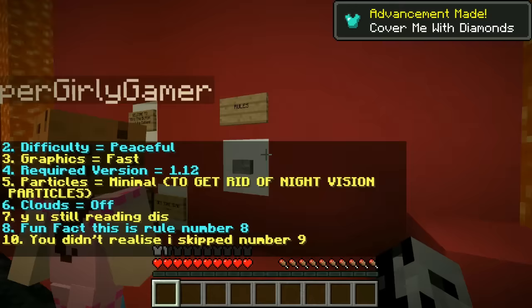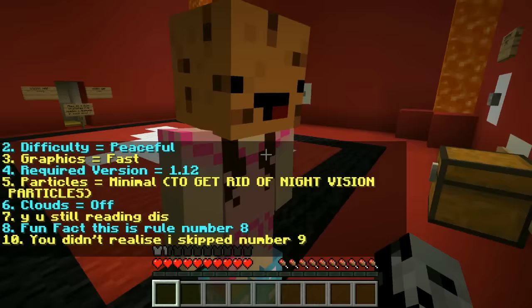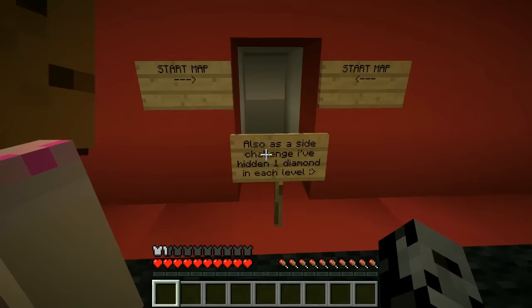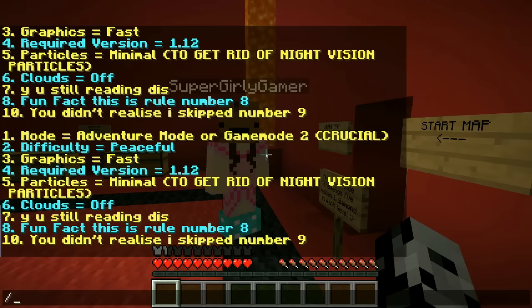We grab some of these swagalicious boots that have 30,000 enchants on them — amazing! Jen finishes reading: rule seven, eight, fun fact — this is rule number eight... ten! You didn't realize I skipped number nine. People leave comments like that all the time. Also as a side challenge, there's one diamond hidden in each level — two points per level!